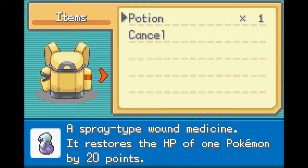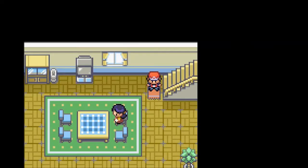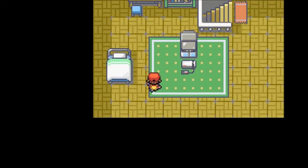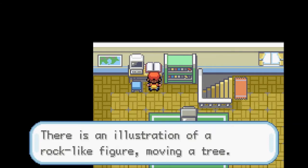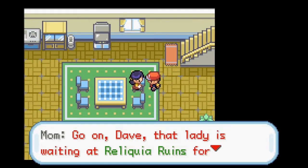What does the letter say? Can we read it? 'Hello, you recently withdrew a certain book from Salanto Library. Please bring it and meet me at the Relica Ruins.' So that's strange. It's a history book — there's an illustration of a rock-like figure moving a tree. A rock-like figure? Like Regirock?